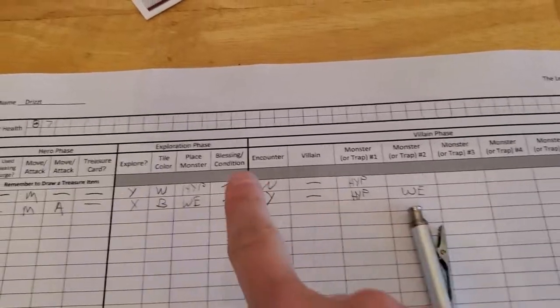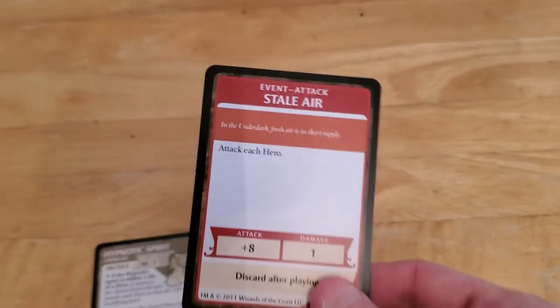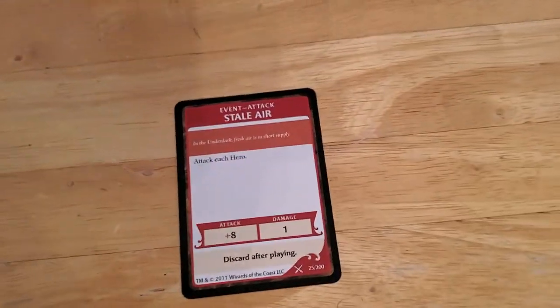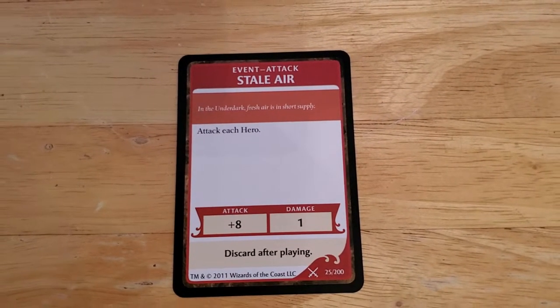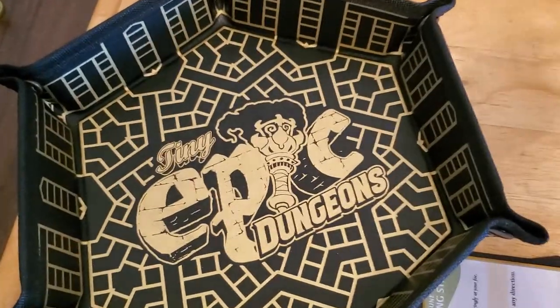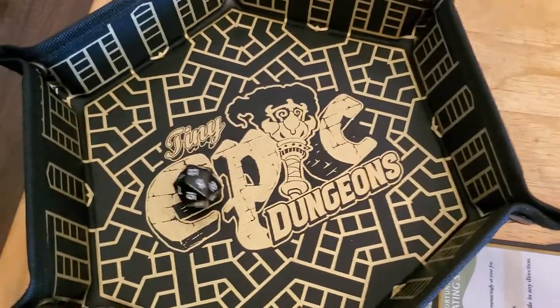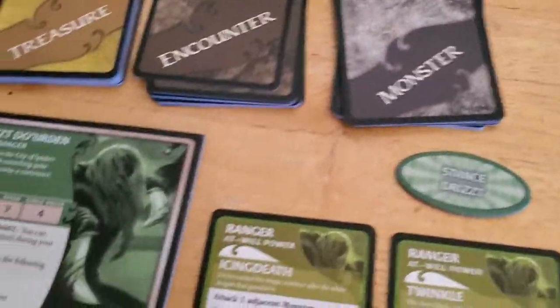So both those will activate, but first we have to deal with our encounter. Let's see what we get. Attack each hero — so there's only one hero. And if it's a hit or miss — I like these types of things, they're straightforward, none of that 'if it misses it hits' stuff from Castle Ravenloft. So it gets a plus eight. And of course I roll an 11, which is a 19, which is more than my AC. So I get hit, taking me down to six.